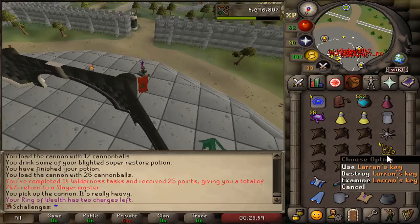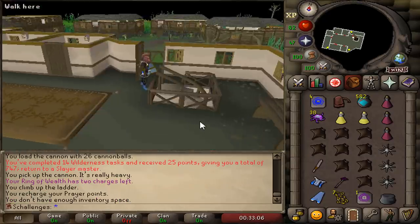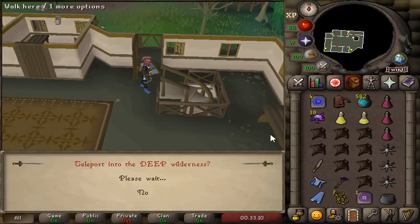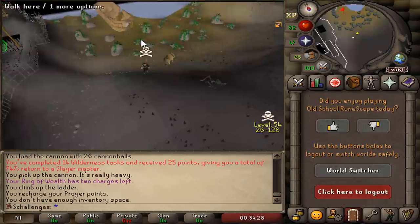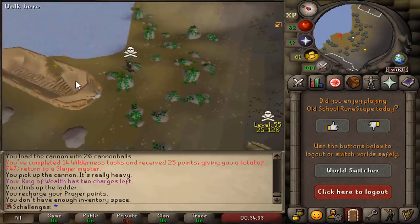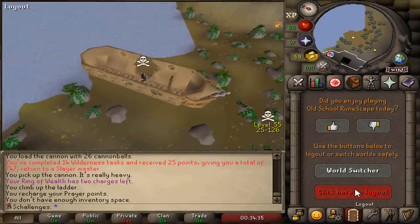Another task completed for 25 more points. This task we actually got 4 Larran's Keys, and now we have a total of 7 Larran's Keys. We are actually gonna open them right now! Hopefully we get lucky - the chance of getting a Dagannoth piece is 1 in 86, and I've opened a few Larran's Keys already.